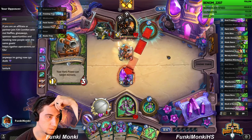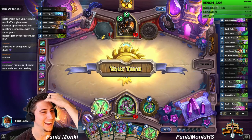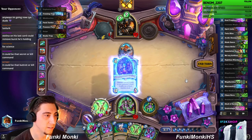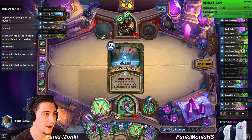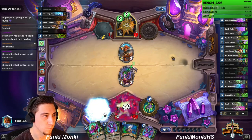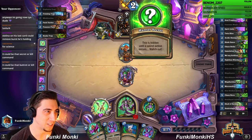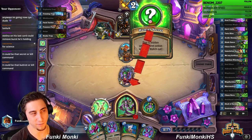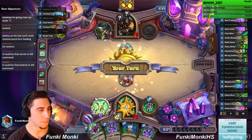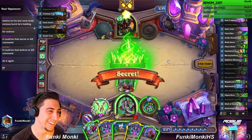We have the Warblades — man, we're gonna win without even having to attack into his minions! Punch face, develop the Warblades. It is a Freezing — okay. I was pretty sure it was one of those secrets. I was kind of hoping it was a duplicate Pressure Plate or Snake Trap because I know for sure he has the Freezing. The other one is probably Pressure Plate or Snake.